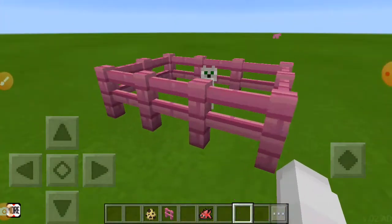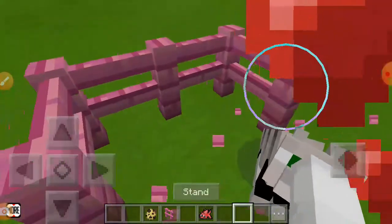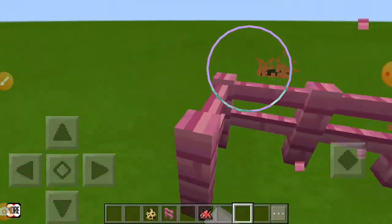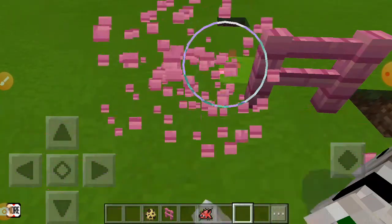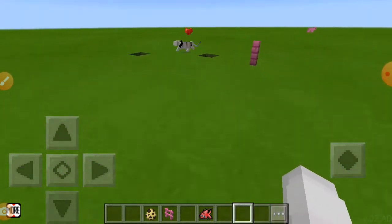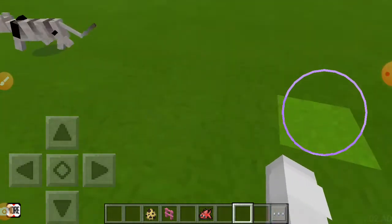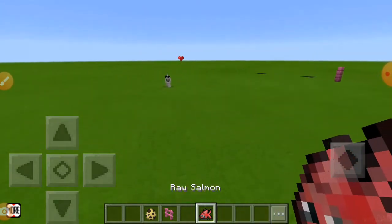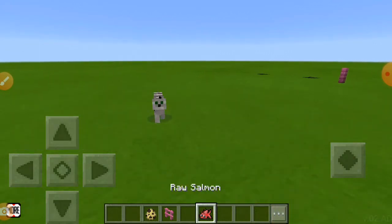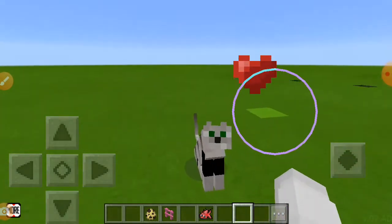That's how you tame a cat in Kawaii World or Minecraft. And it follows you as well. And it really wants to follow you. So you need to feed it. And boom.